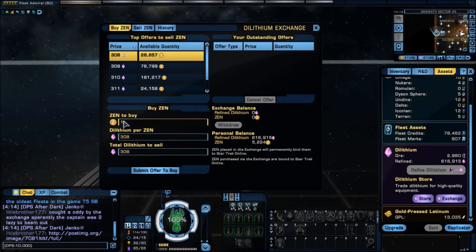The first field is Zen to buy — I'll leave that for now. The middle line is the one I really want to change: it's dilithium per Zen, meaning how many dilithium I'm offering for every Zen I want to buy. The going rate shown under top offers is 308 dilithium per Zen. Since I don't actually want to sell my dilithium — I want to transfer it — I'm going to put an offer much, much lower than that. The safest way is to put it at the absolute minimum: 25 dilithium per Zen.